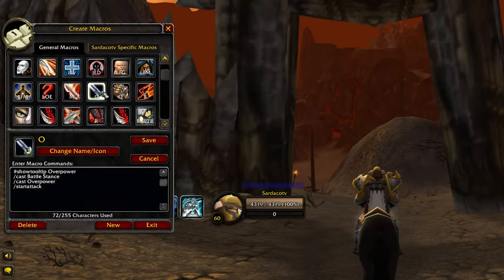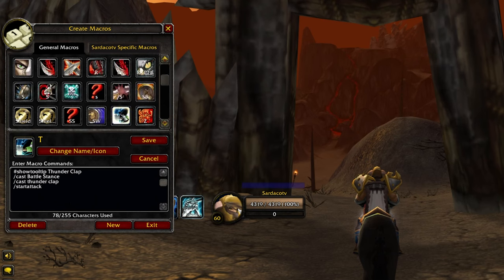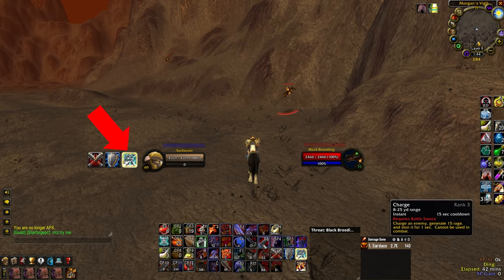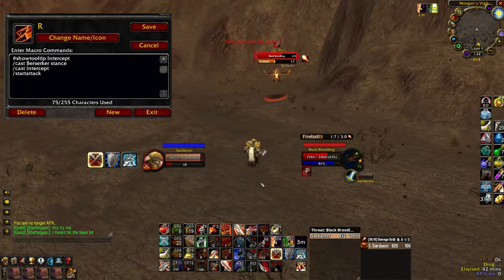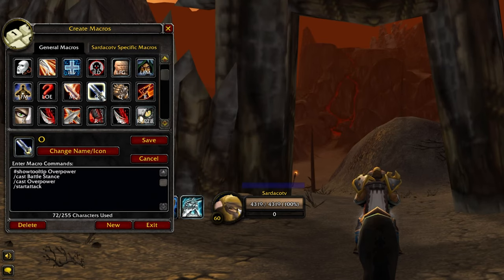Almost every ability you press should be macroed on a warrior. Every attack ability should have a start attack macroed into it — that means Heroic Strike, Sunder, Overpower, Thunderclap, Cleave, etc. For abilities that require you to be in Battle Stance, such as Overpower, you should have cast Battle Stance macroed into that ability. If you're in Berserker Stance and you press your charge key, it should automatically swap you to Battle Stance and charge in. If you want to intercept a mob, you should have a cast Berserker Stance cast Intercept macro that intercepts you to the mob in just one button instead of two. This is a prime example of why everything should be macroed when playing a warrior.